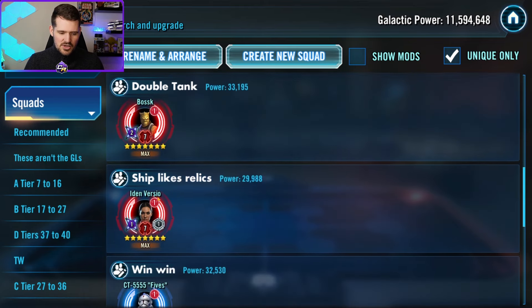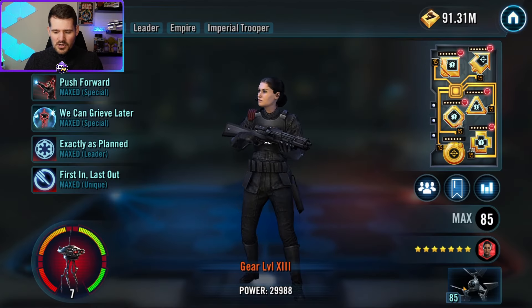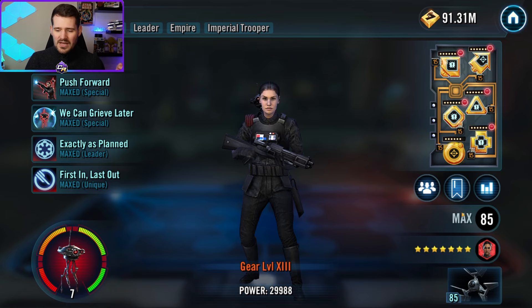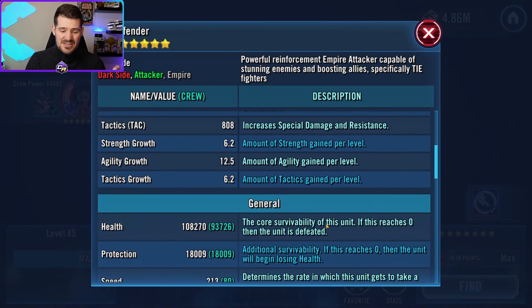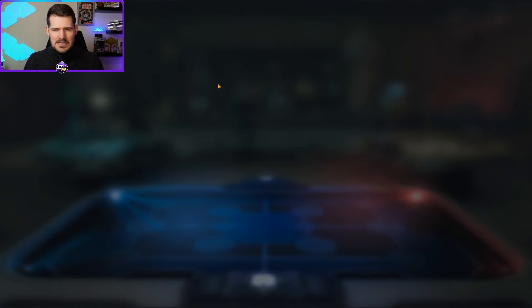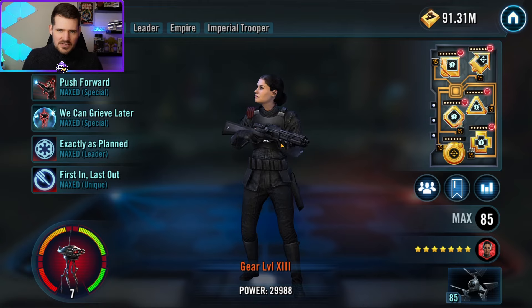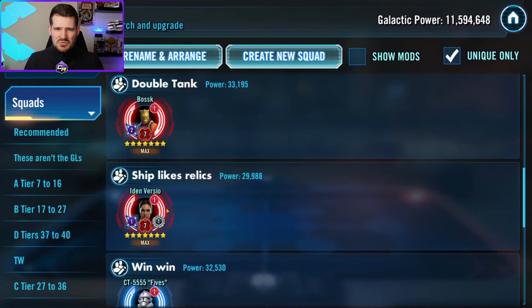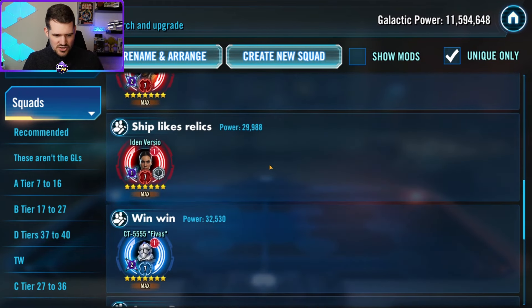Next is Iden Versio. While incremental stat boosts aren't always important, what matters here is that evasion actually scales with her relics. The higher you take her up, the higher her dodge chance gets — at Relic 7, there's a 33% dodge chance without even needing Foresight, which is enough to change the tide of battle. Iden at R7 is not a bad investment overall; her character on the ground is solid and her damage actually makes use of those relic levels.